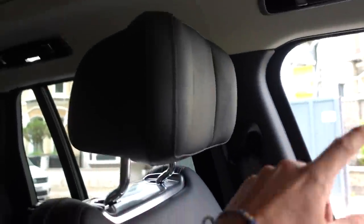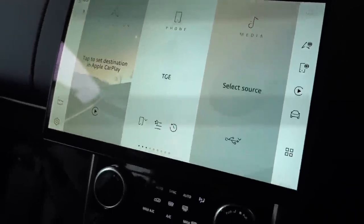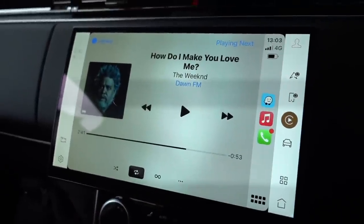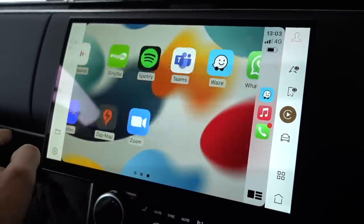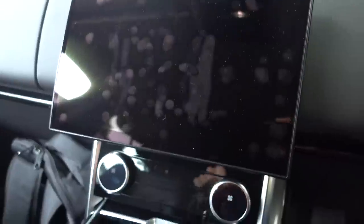Let's start on the inside because there's loads of bonkers tech in here. The thing I love about this car the most is the Meridian hi-fi — you've got speakers literally absolutely everywhere, even in the headrests. The new tech does literally everything, it's really nicely laid out and really easy to use. Apple CarPlay is an absolute joy on here — I've had no glitches in about a week of use.